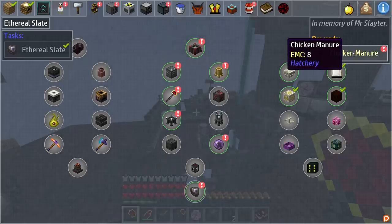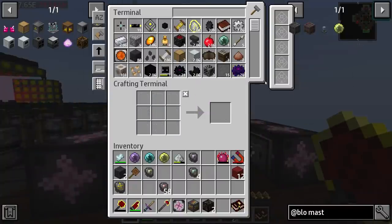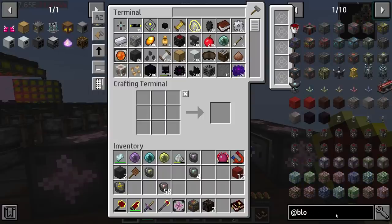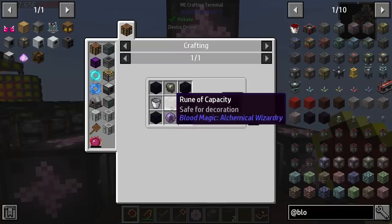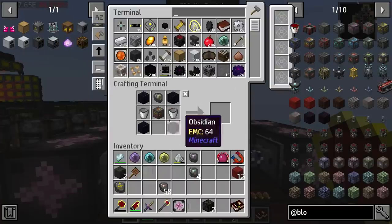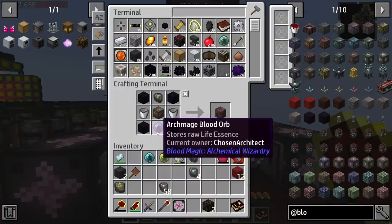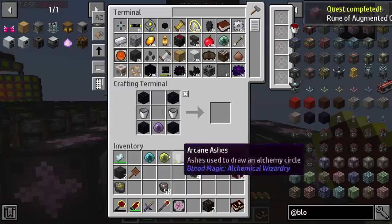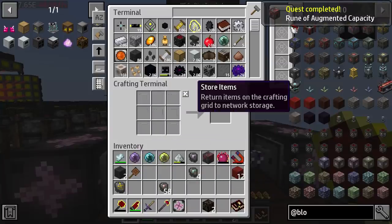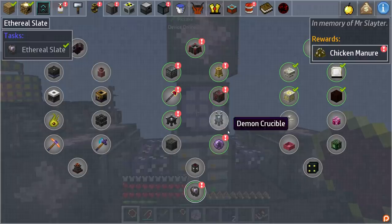It's super funny because the quest reward you get for the ethereal slate is just chicken manure, and it says 'In memory of Mr. Slater.' You just get some chicken manure. But anyways - fun thing. Let's go ahead and make what I was talking about earlier. The rune of augmented capacity is going to require the rune of capacity, a demonic slate which I already have right here, and then one of our orbs - I'm assuming it is the top tier orb. So there we go - there is the rune of augmented capacity. We're going to place that back down in our altar in a second, but we have some more quests to complete.